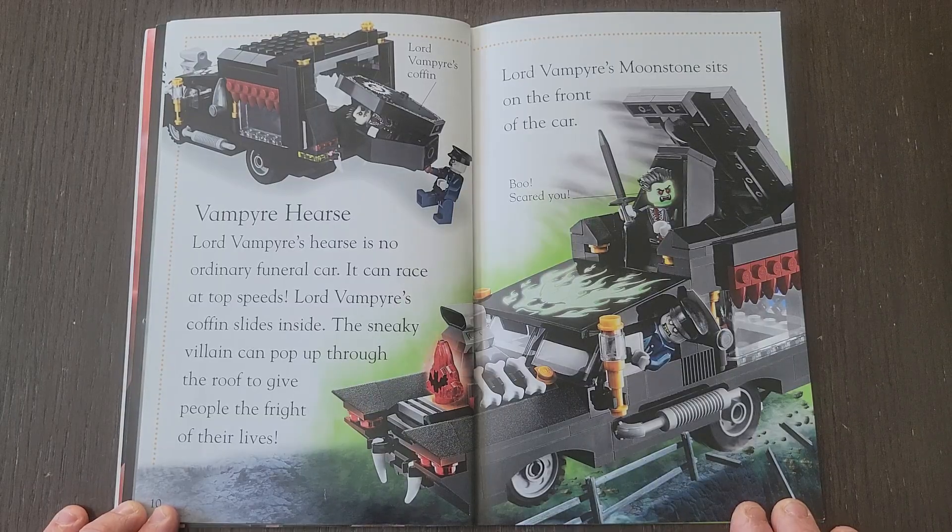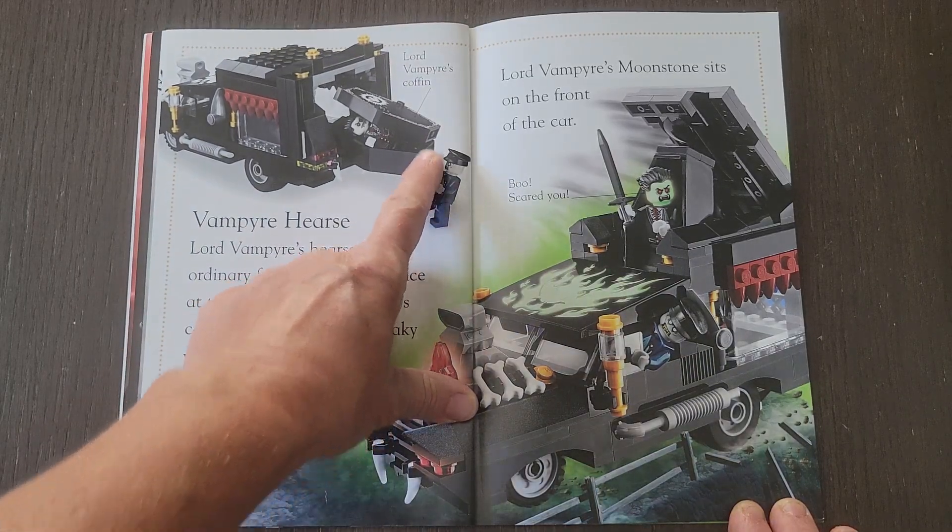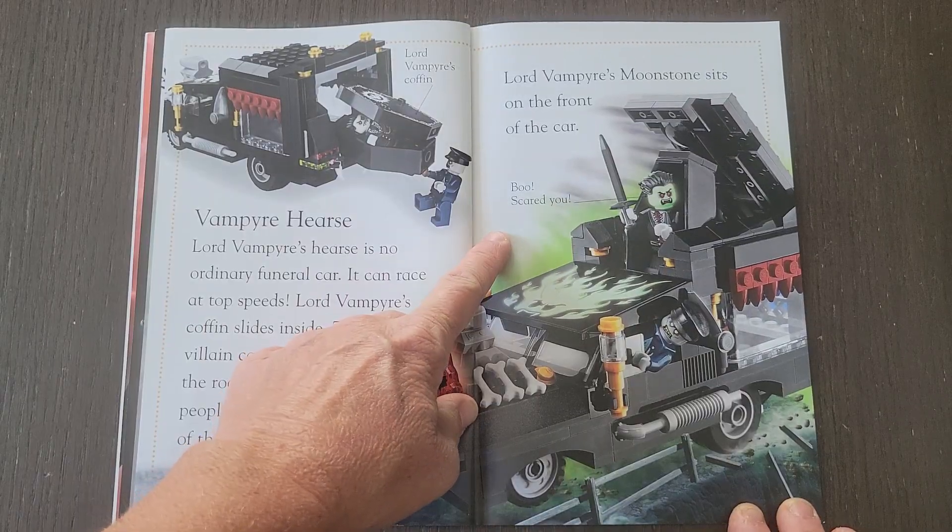Vampire Hearse. Lord Vampire's hearse is no ordinary funeral car. It can race at top speeds. Lord Vampire's coffin slides inside. The sneaky villain can pop up through the roof to give people the fright of their lives. Lord Vampire's moonstone sits on the front of the car. Boo — scared you!